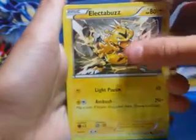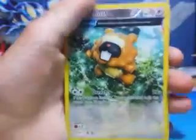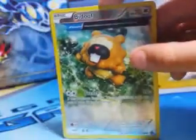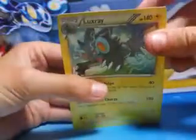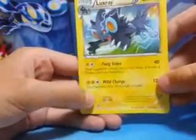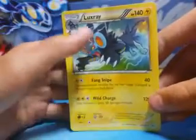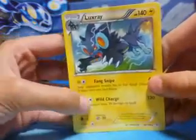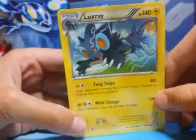Electabuzz with 80 health and can do 40 damage. A Bidoof reverse holo — I like this card a lot — and it can do up to 40 damage. His best card is Luxray: it has 140 health and can do 120 damage for three energies, though this attack does 30 damage to itself. It can also do 40 for two energy, and your opponent reveals their hand and discards a trainer card found there.